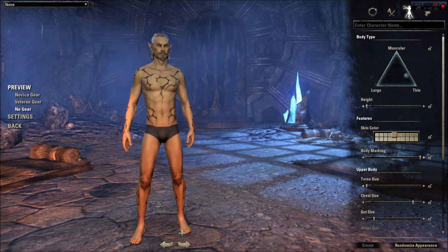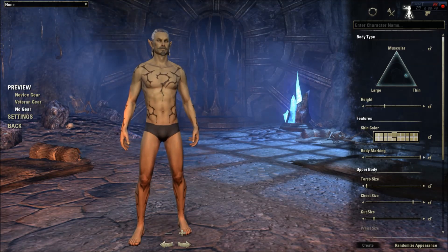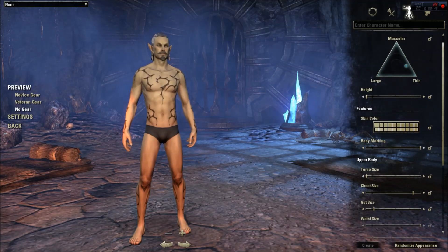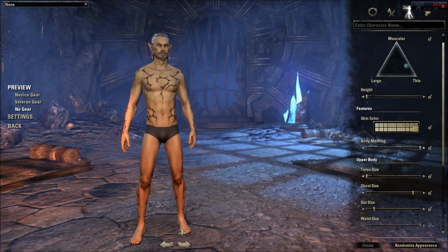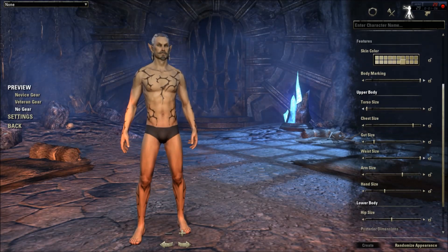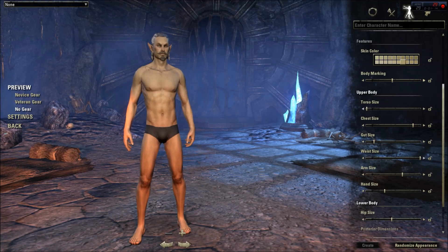We'll have this guy on the smaller side. Height starts off small to the left and then as you scale to the right it gets larger and larger. We have 20 different skin colors here. Next, body markings — scroll through each one. We have some tattoos and some different paints.